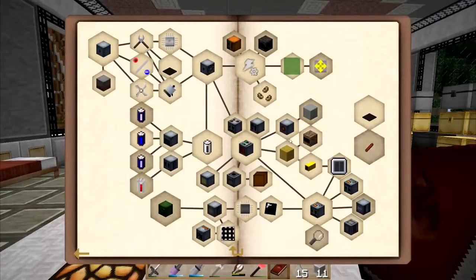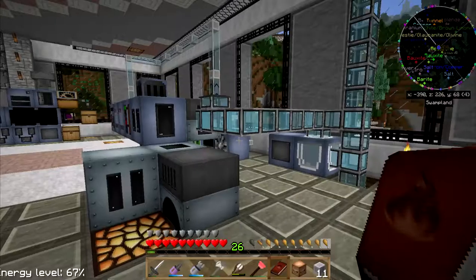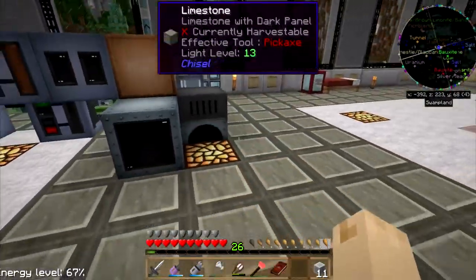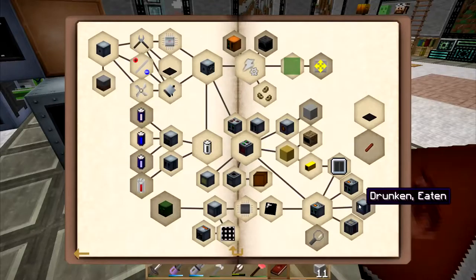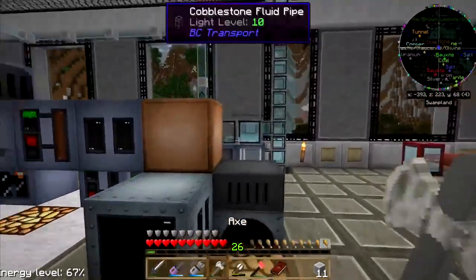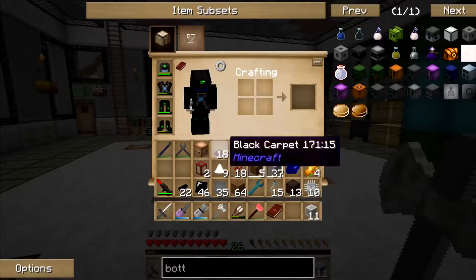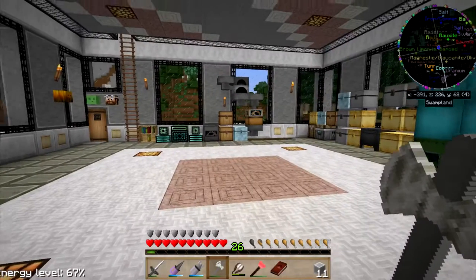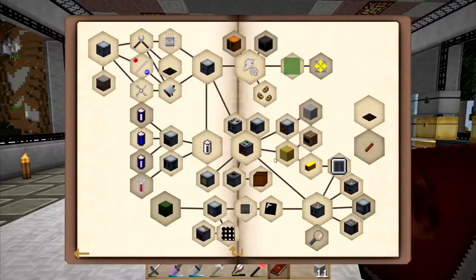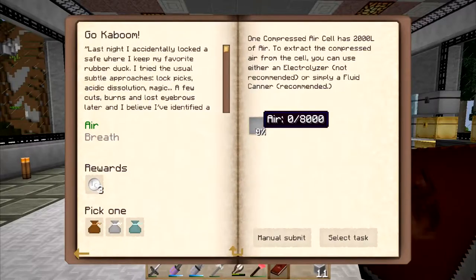Let's take a look at a different quest. If I go ahead and put the quest delivery system down — oh, I can't select the task now, it's a manual detect. Oh, I'm gonna get to keep these potions! Nice. Let's work on — can I do dynamite? 80,000 air... that says 8,000.